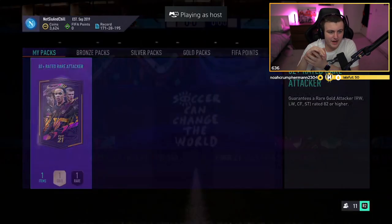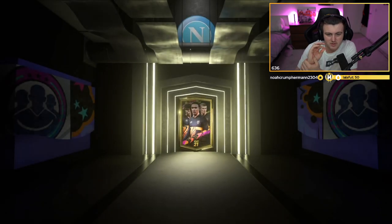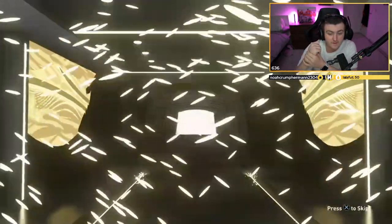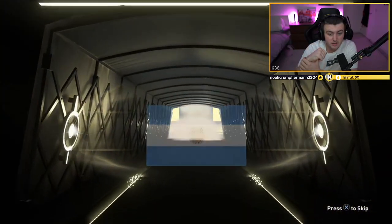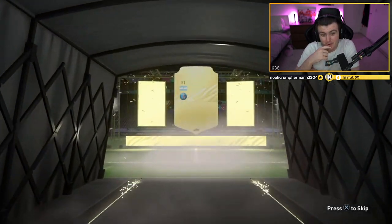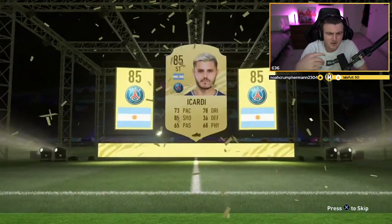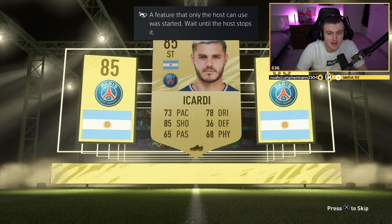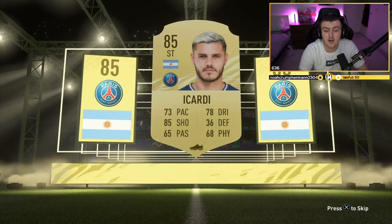We've got just the attacker pack for Lennon here. Mbappe or Ronaldo would obviously be the absolute dream. Non-walkout, but it is a board. An 84 or 85 would be perfect. Argentinian striker — 85, Icardi. You'll take that, because for this one it's eight rares, so it probably costs you about 3k. An 85 is currently about 12 to 15k, maybe even a bit more. So that's a good return for your money.